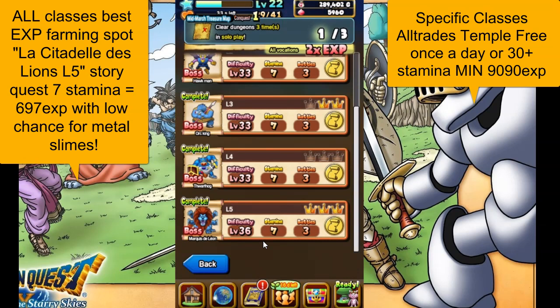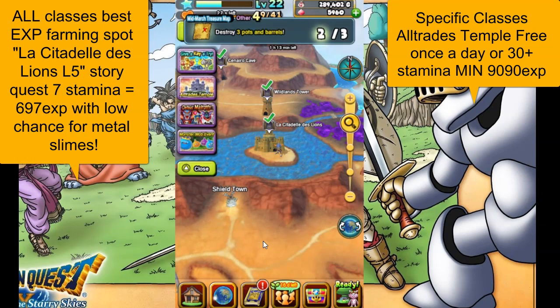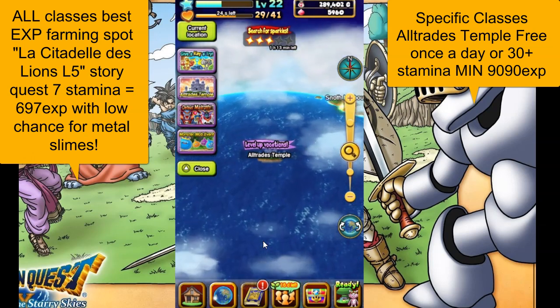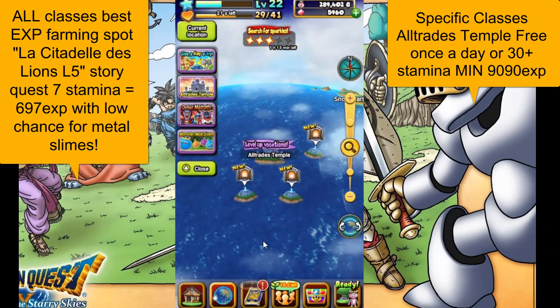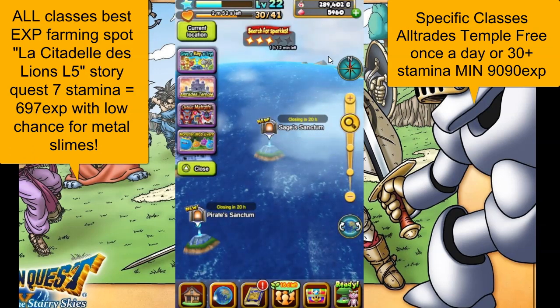The other way to level up your vocations is a little bit trickier. You go over to the Altrade's Temple, and you want to go to the Altrade's Temple at least once a day because you get a free entry — zero stamina for this one. You'll notice at the top it says five times EXP, and it tells you mage, priest, and sage. So these change daily and there's different ones for each class. This is all about mage, priest, and sage, and they're going to get five times EXP. You can play it with normal characters and normal vocations, but you really want to change your characters over to any one of these classes.